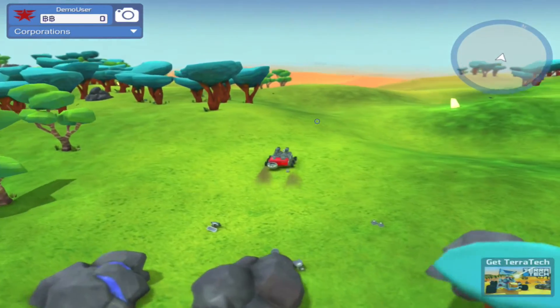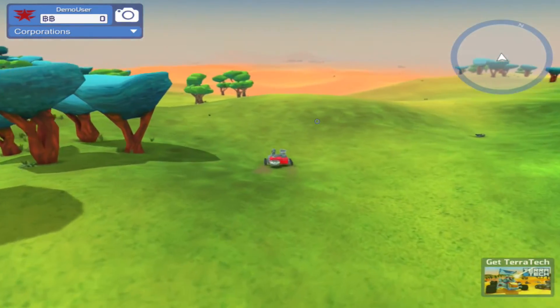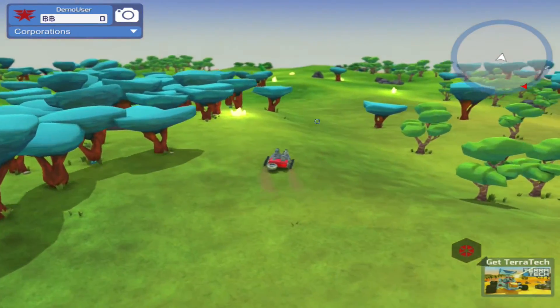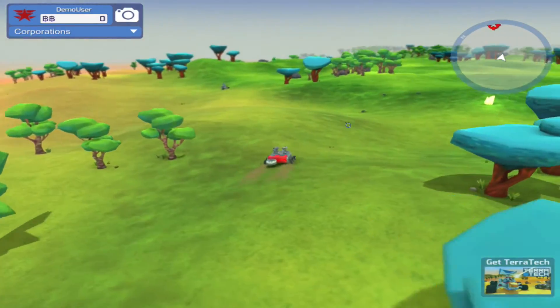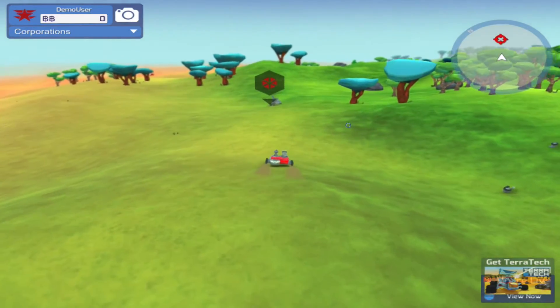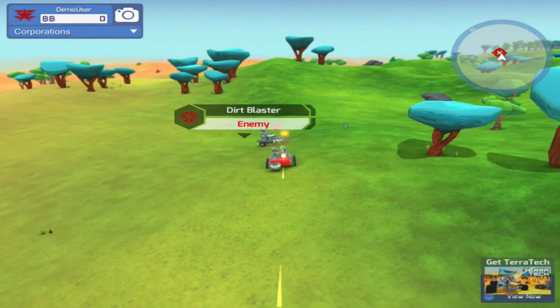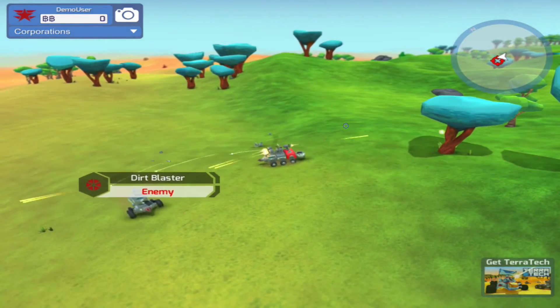We've gotta find more baddie guys to get more pieces. So essentially it looks like you go around, you kill the baddies and you steal their stuff — you make your little cart bigger. We got another enemy — dirt blaster — and he's taking off, he moves a little quicker.